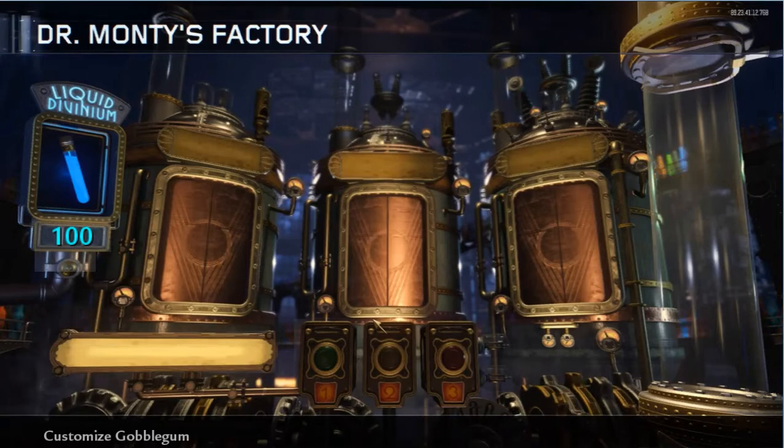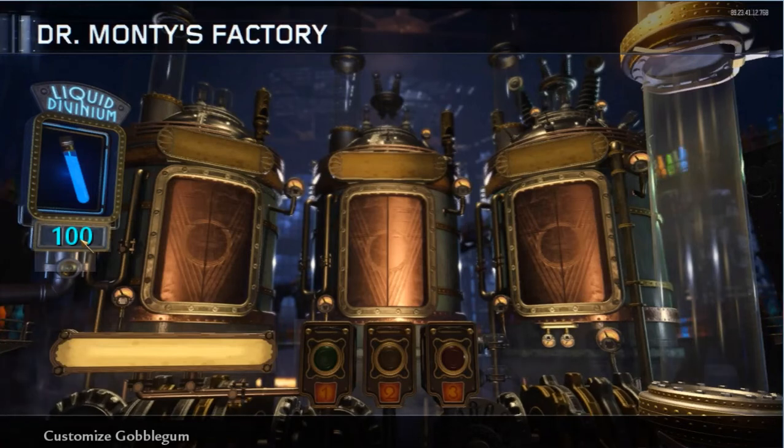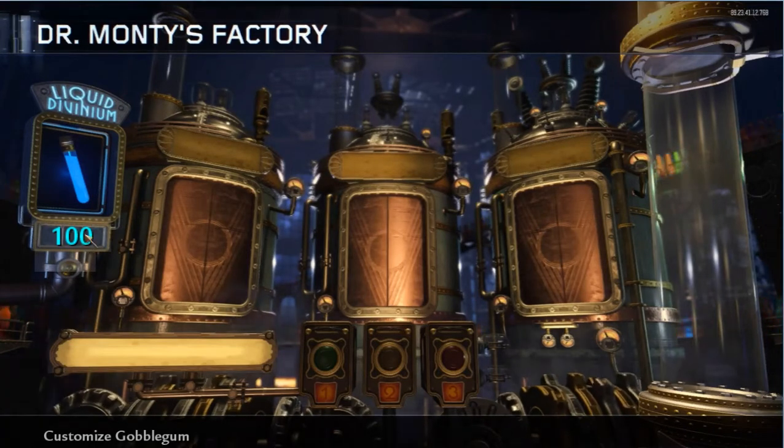I'm pretty much finished with this. As you can see, the amount of venom you have is shown here. I just have little minor things to fix and any bugs as they come up from people using it. I'm going to take the dividers out between the numbers, at least on this screen. On the other spins, I don't have the lights on the other machines lighting up — I just have these lighting up.